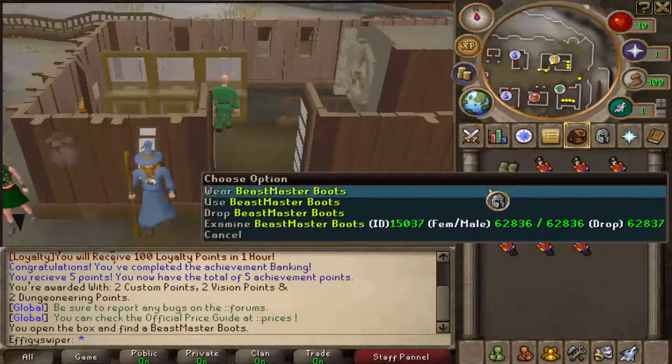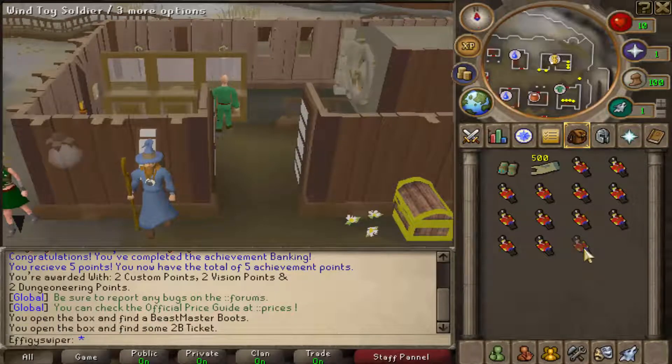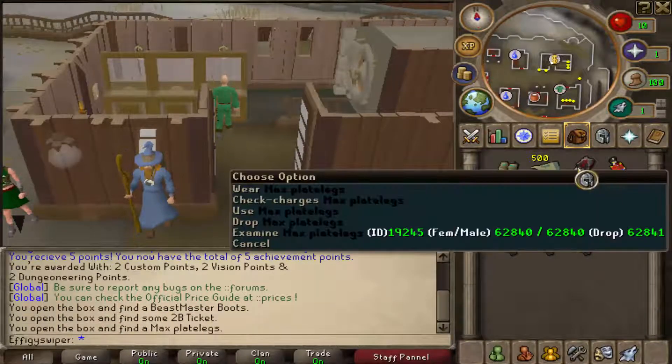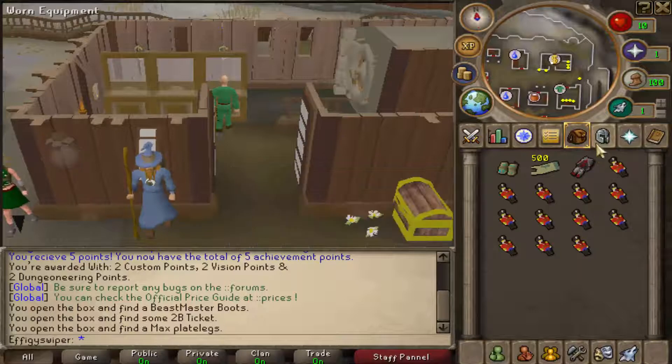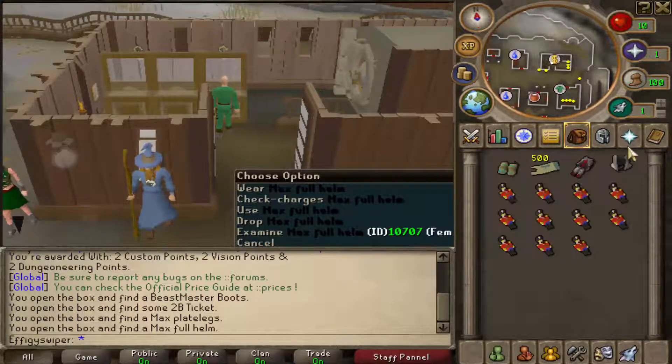Toy soldier number one. Beastmaster boots — we'll check that in a sec. Two bill checks, okay. That's a lot of bills, dude. Max plate legs — what the fuck is that? We're just going to open everything first and then we'll check stats and stuff. Max full helm.